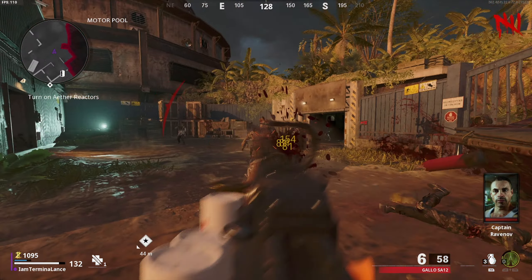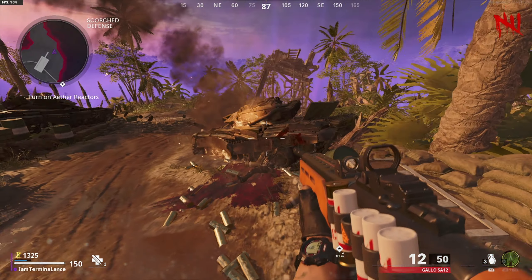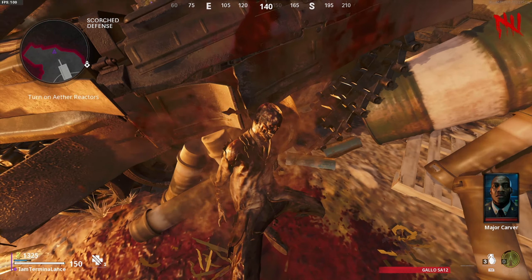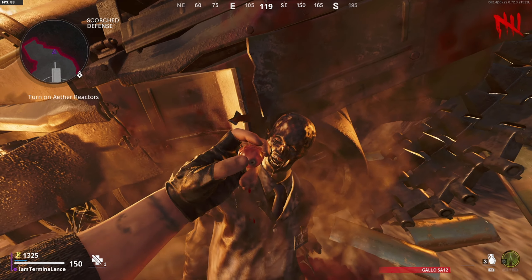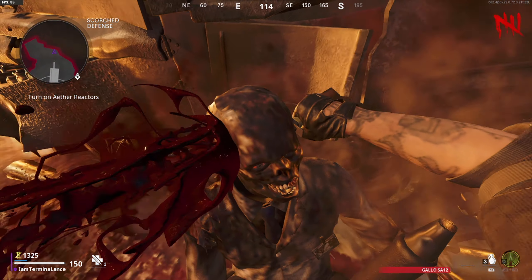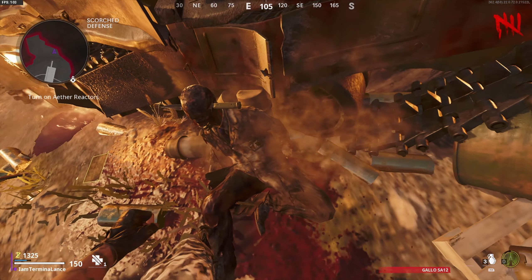I didn't have enough cash for the last reactor, so I ended up going down to the computer area and collecting the blueprint. This is where you find the blueprint for the wonder weapon. Pay close attention to the characters — they'll be telling you where to go find the body. There are going to be a lot of dead bodies in this place. Go down to the control center and then to the outside portion of the map.